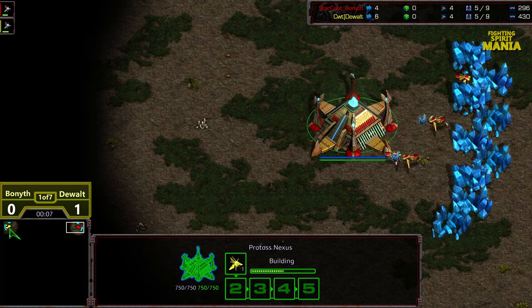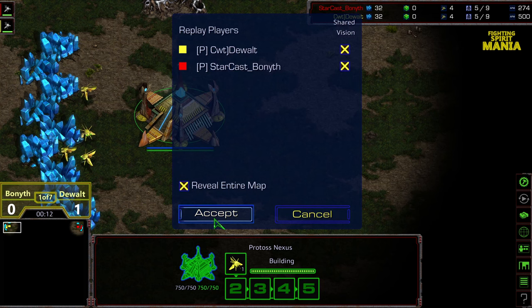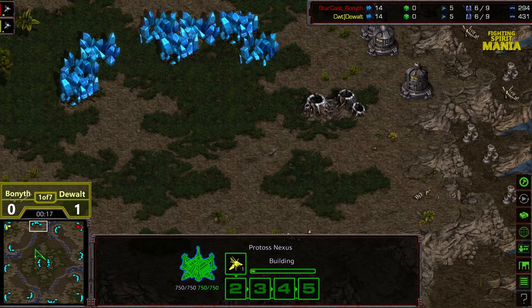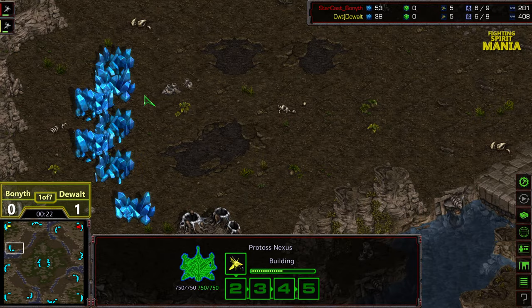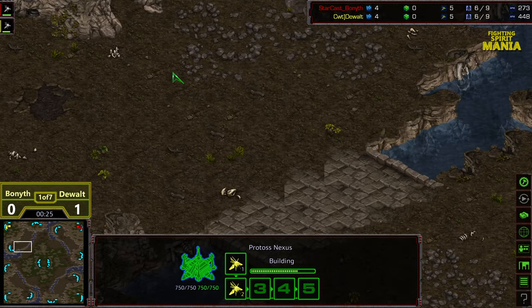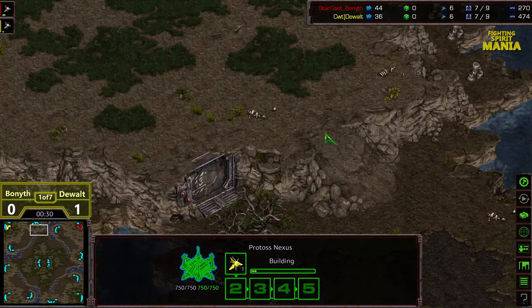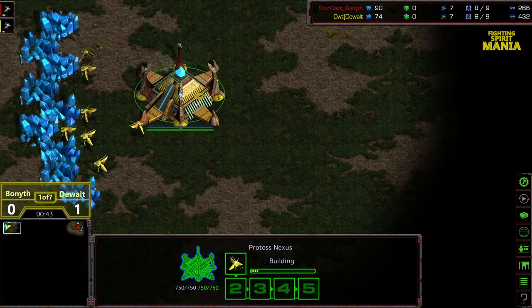Upper right-hand corner we got Bonneth starting as the red Protoss. Upper left-hand corner we've got Dewalt starting as the yellow Protoss. You're going to see a lot of the map. Natural expansion. Fighting Spirit has had a massive influence on map design for a very long period of time — we've seen Neo Dark Origin, Destination, that have done the bridge split and made a protected third. It was very, very popular.